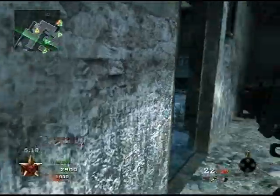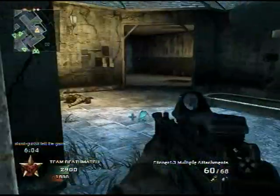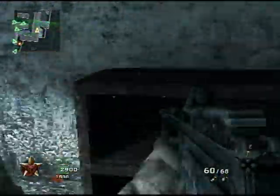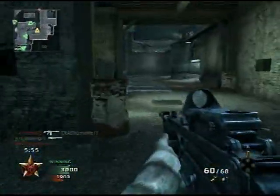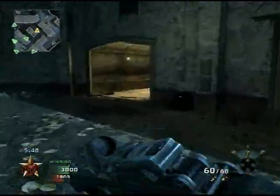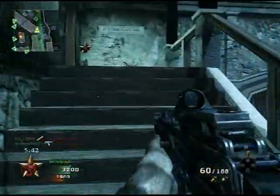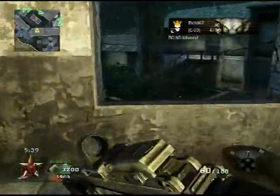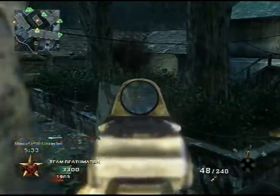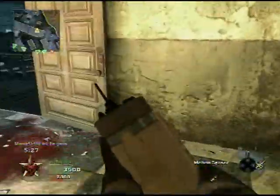The attachments on the gun: I like the Red Dot Sight, I cannot do the iron sights at all, and it does help my accuracy. The Extended Mags were nice to come back to — when I started this channel, that's all I used. It was nice not having to reload so often. But if you wanted to go without the Extended Mags, you could just put Sleight of Hand on instead of Warlord — you'd only have one attachment but you'd have faster reloading times. There's really no difference either way because you don't have to reload very often when you have 60 bullets.